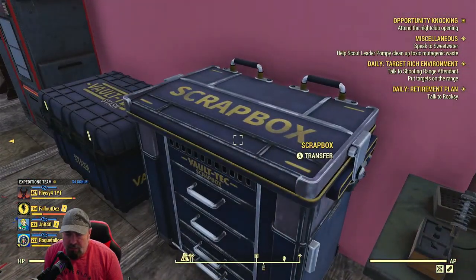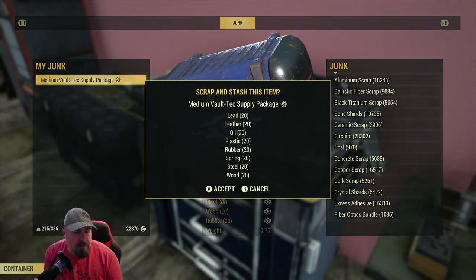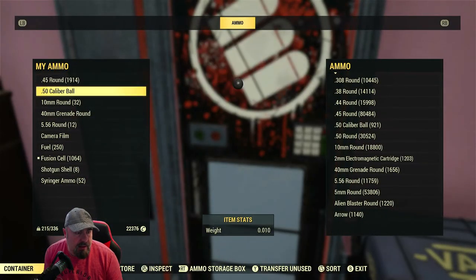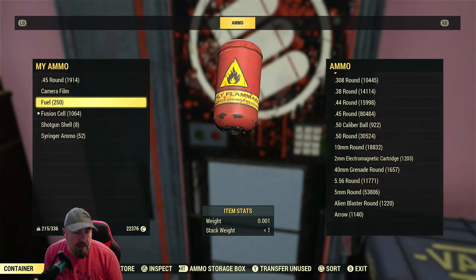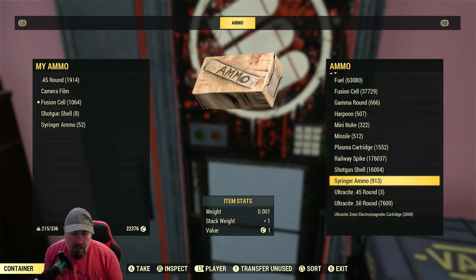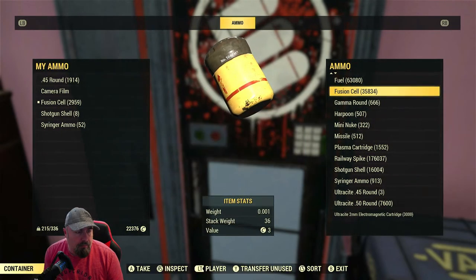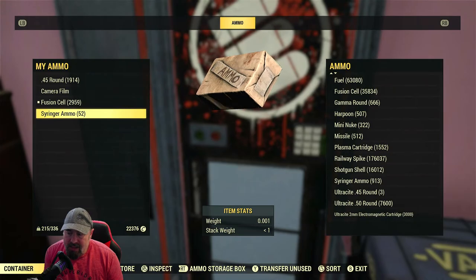Let's dump the stuff in the scrap box as well. That's the one I just picked up from that vendor, and that's the one from the scoreboard. Any missiles or anything heavy - let's get rid of that. I want to keep my .45s for my fixer. I don't need fuel or fusion cells - actually let's get some more, that's my Tesla, my main weapon. Fusion cells - I'm down to 35,000 so I'm going to make some today and when you make them you get XP.